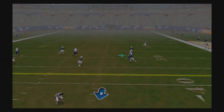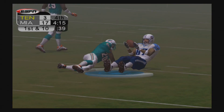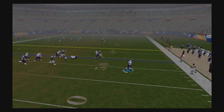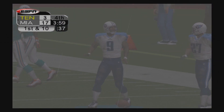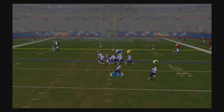First and ten — McNair looks over the middle and Tyrone Calico comes down with it. We're in Dolphins territory. McNair rolls to his right and actually runs, getting inside the 30 and stepping out at about the 26. If we get into the end zone quickly we have time for one more score to take this to OT.